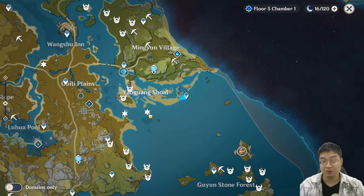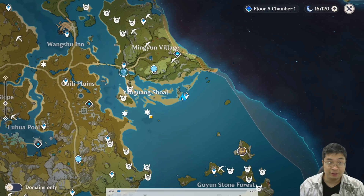Welcome everyone. Today I'll be showing you two of the treasure chest puzzles which are hidden under the water. As you can see over here, we're currently at the Yorgon Shao coast, and this is the teleportation point.